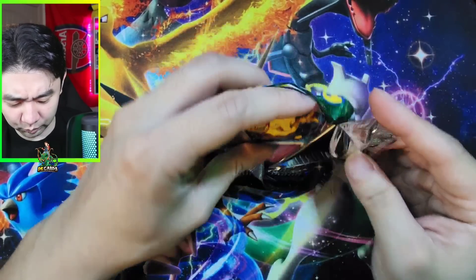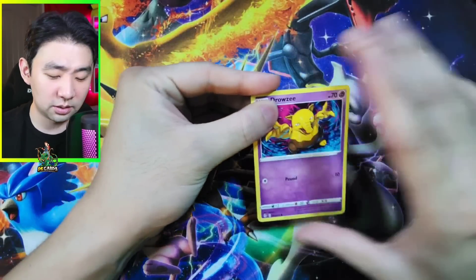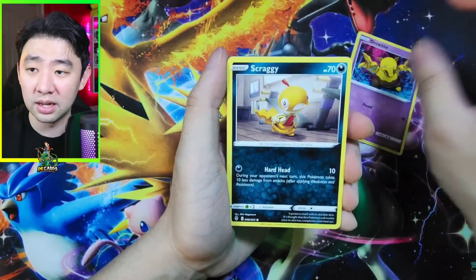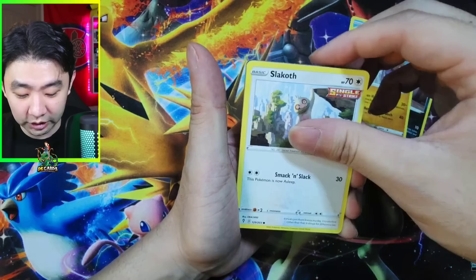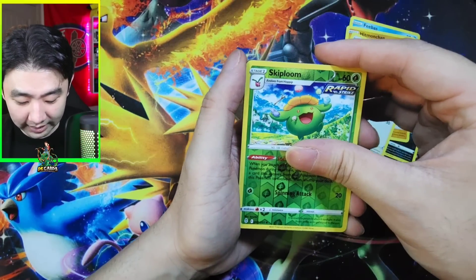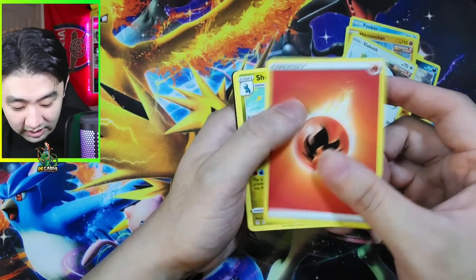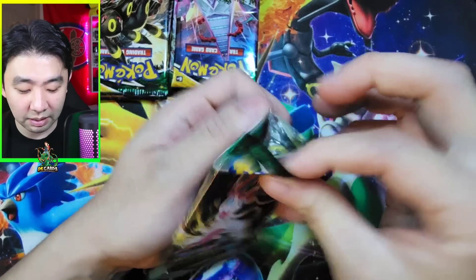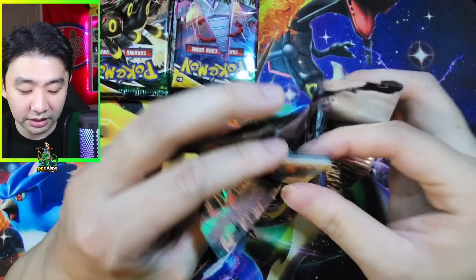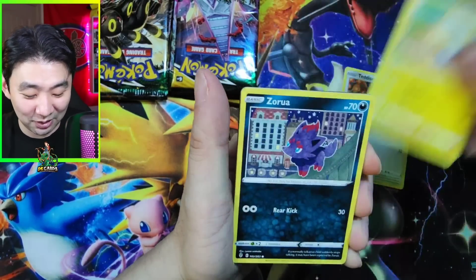We still have like eight packs to go, ladies and gentlemen. It's been an amazing opening — a gold card and two alt arts. You're never getting that from a booster box. Hitmonchan, Slakoth, Skiploom — and nothing here. Why do the borders make it seem like there's something? There's nothing. Because I feel something big. I feel something huge. It's long. And it's green. Rayquaza... Zorua.